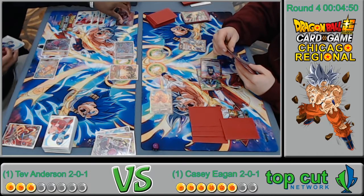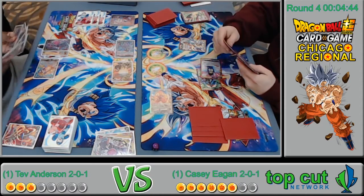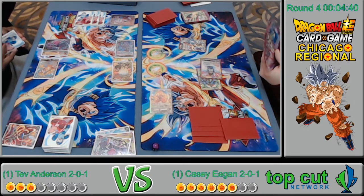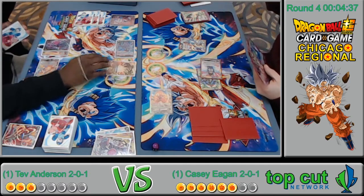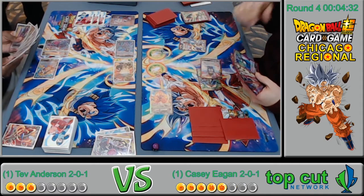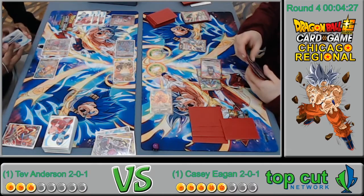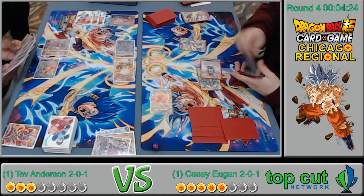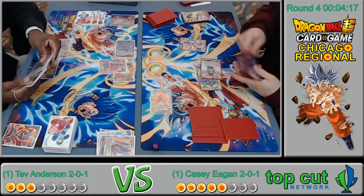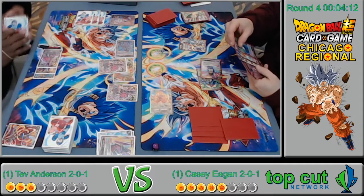It's a Surge deck — red, yellow, and blue. Spamming out Bardock apes. He has the blue-yellow SCR in his deck: the Vegito Kefla and Zamasu. He's at five life.